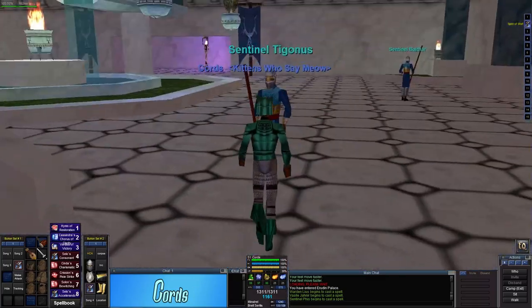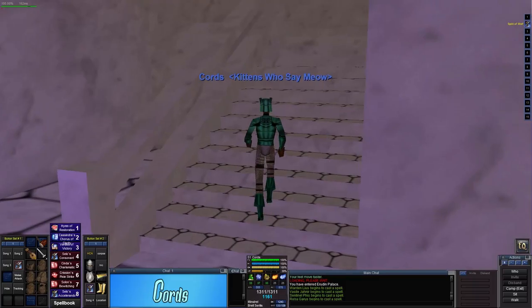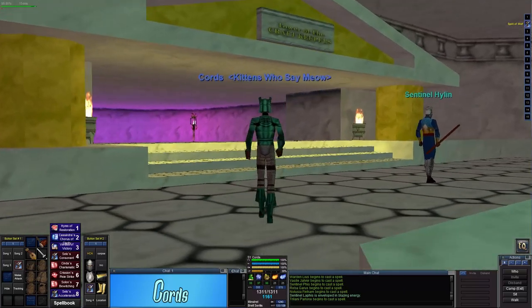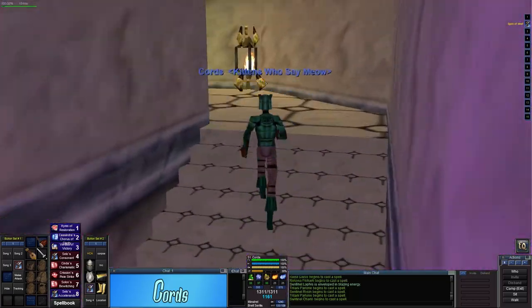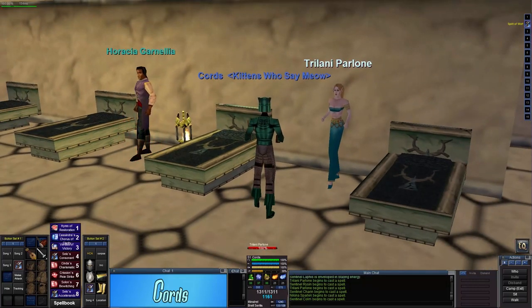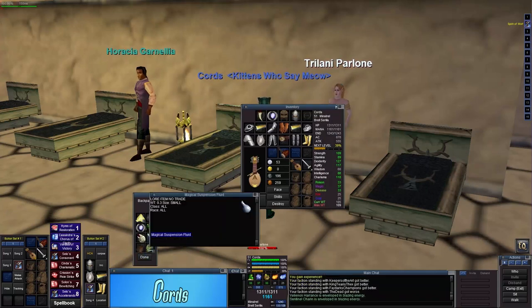Right next to it, just to make sure you're in the right place, is the Quellious building for the Quellious clerics and paladins. Once you are inside the temple, go upstairs — there are two ways leading downstairs and one leading upstairs. We're going into what I believe is the enchanters guild, the Tower of Craft. You're going to find a high elf in there named Trelani. Hand her the candlestick and she will give you a magical suspension fluid.